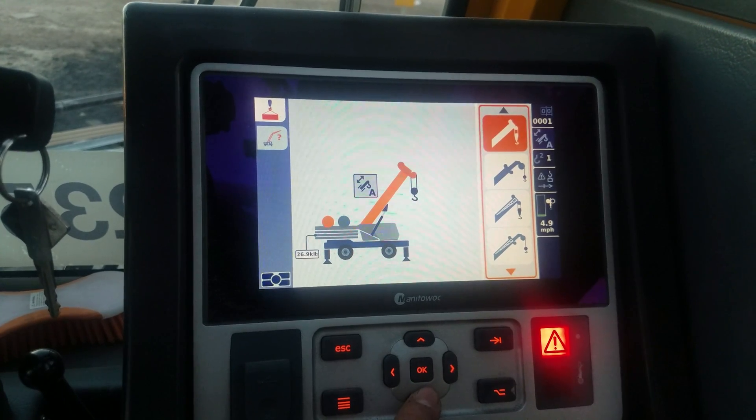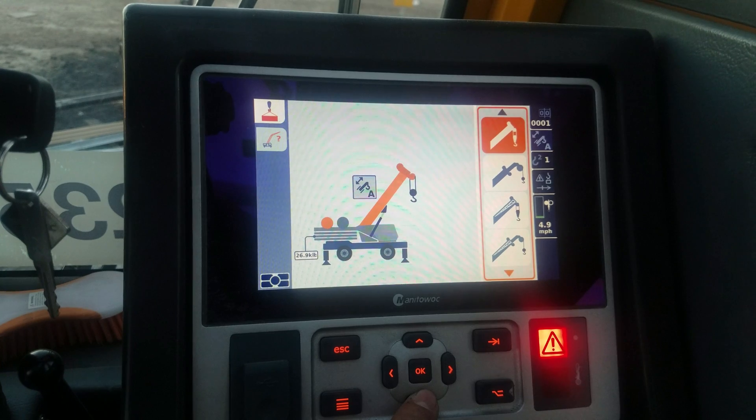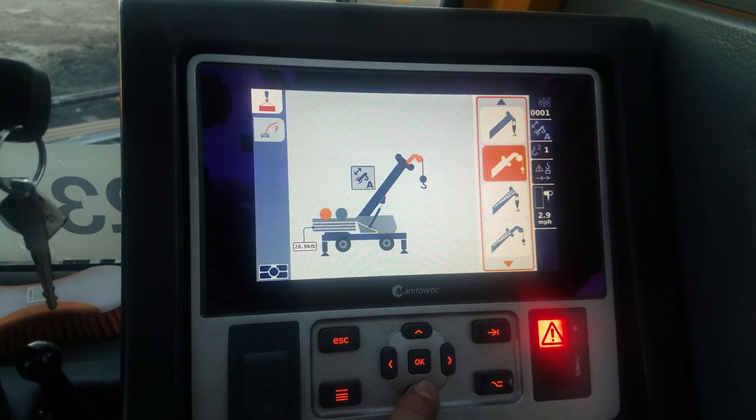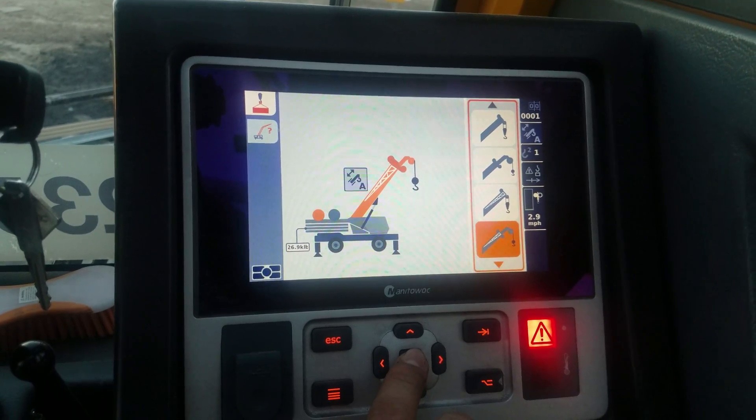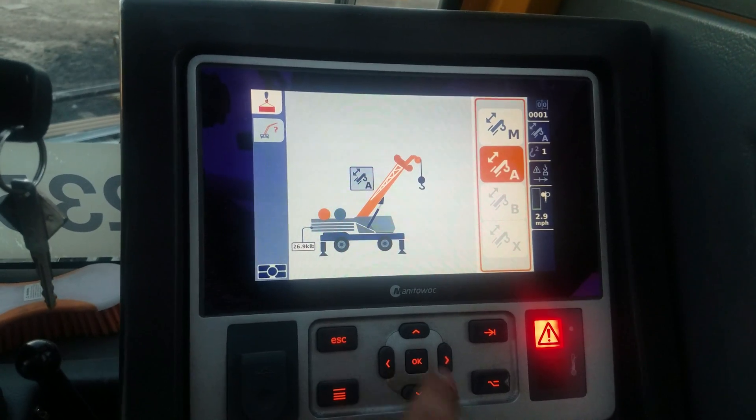Your boom attachment options are: no auxiliary jib, no auxiliary head; no auxiliary head, no jib; auxiliary head, no jib; jib, no auxiliary head; and jib with auxiliary head. And this is your boom mode.